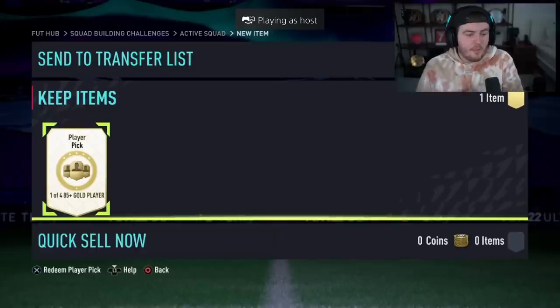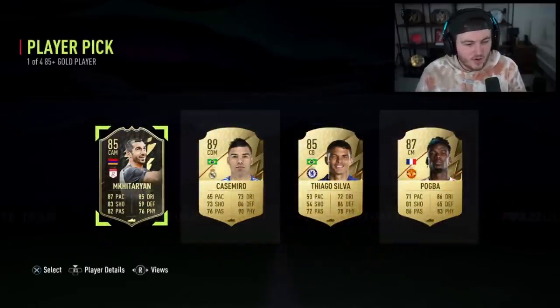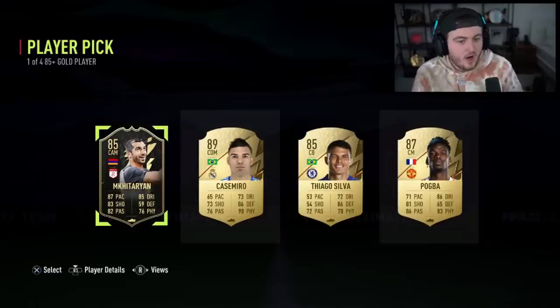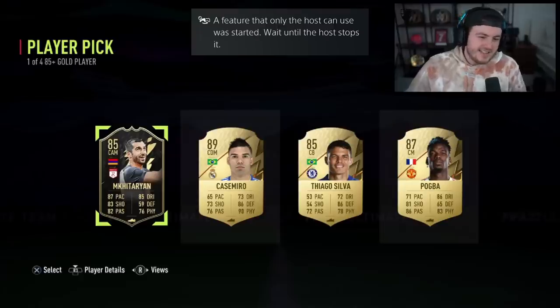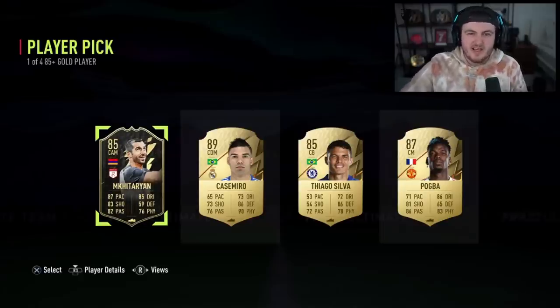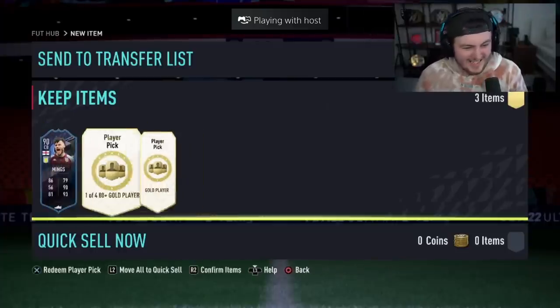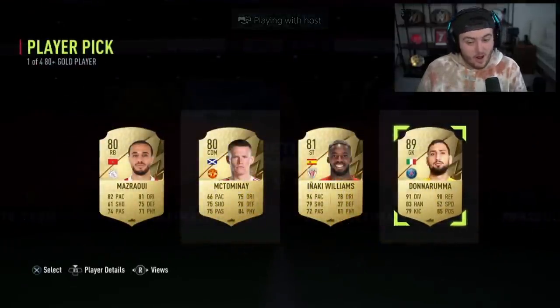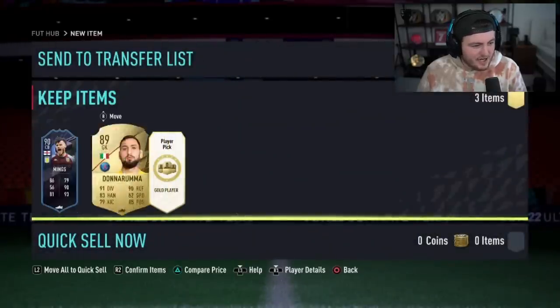Next 85-plus player pick — can we get something decent, maybe a Captain? We've got Mkhitaryan, 89 Casemiro, Thiago Silva, or Paul Pogba. He seems to be in literally every single player pick. Another Casemiro is okay — a bit boring really. We've got Lucas's 85-plus player pick now. He's flexing that he got Tyrone Mings from an 80-plus player pick. Two 80-plus player picks — Mings and Donnarumma. Let's see what his 85-plus player pick has got.